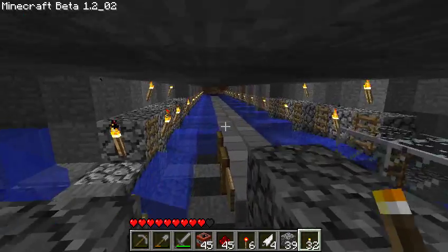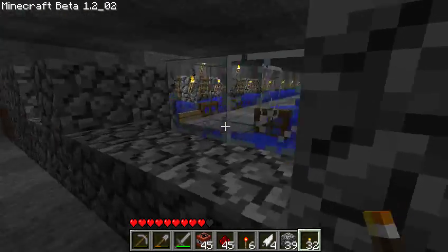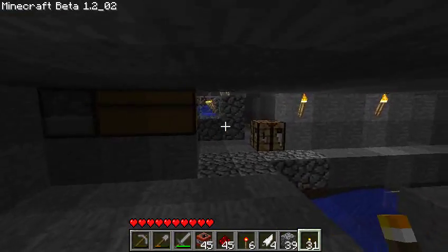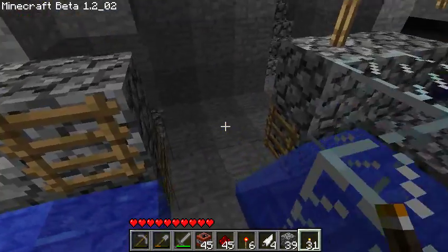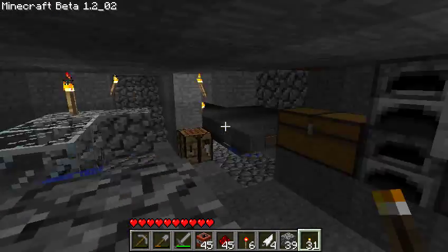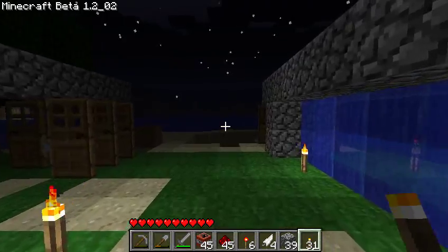I was going to ask you guys' opinion on something. I was thinking of abandoning this road and building another one above ground. I wanted to try out a few new designs. The reason for that is because this is kind of a prime location for the mob spawning grounds — I want to put pads in here, and it just so happens the road is the exact same height as these pads, so it's in the way.